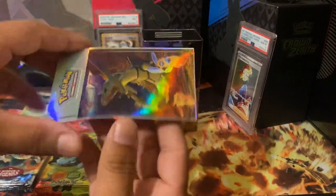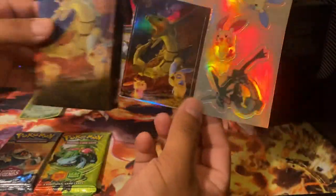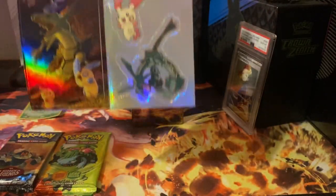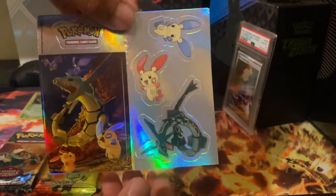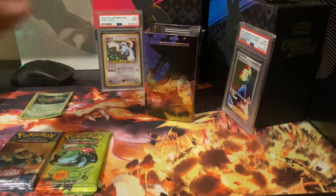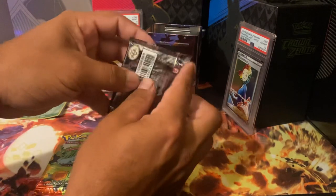The last thing in here is a sheet of stickers, so you get the artwork that's on the tin as a Pokémon sticker. You also got your Plusle and your Raichu sticker. Let's put that back in there for now.